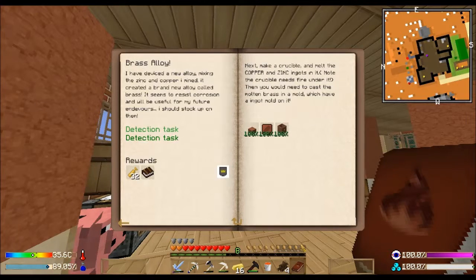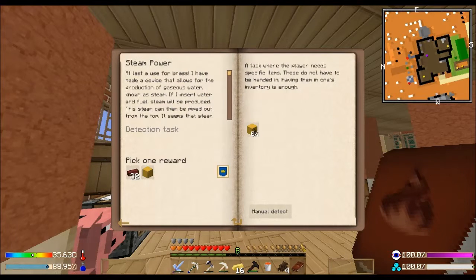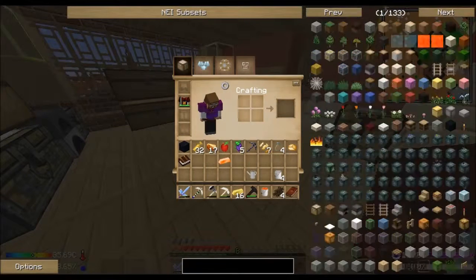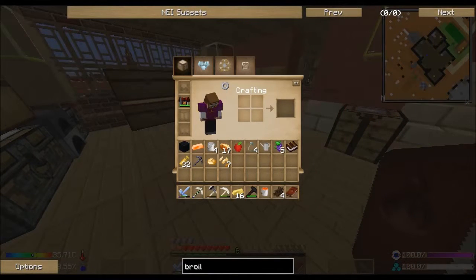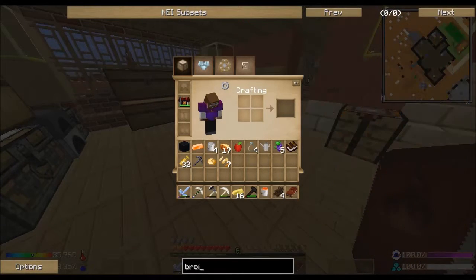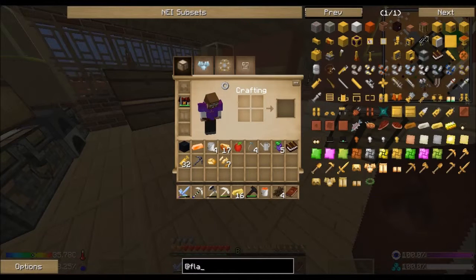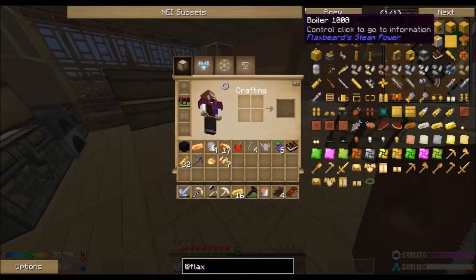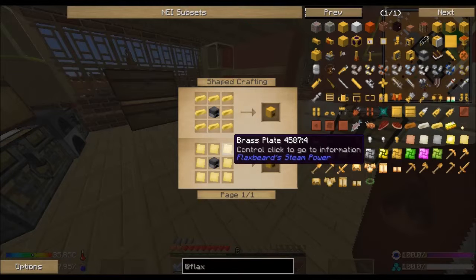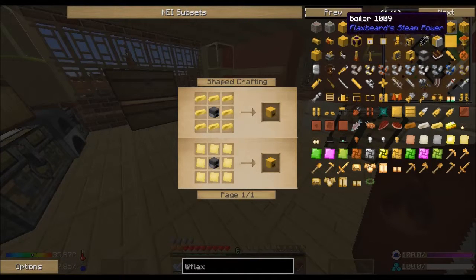I'd already done the other half - that's right! So now we've opened up some stuff. I gotta make a boiler and that'll give me a block of brass and some nether brick. How do I make this boiler? Let me search 'flax'... oh, boiler - there's no R in boiler. Okay so this is just a furnace with some more brass ingots. Oh goodness, more brass.